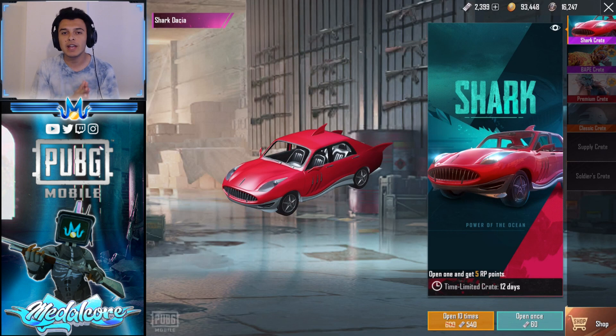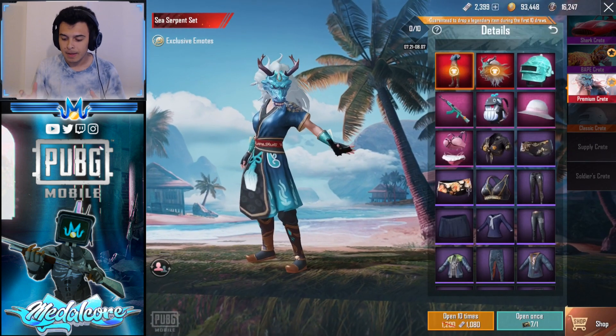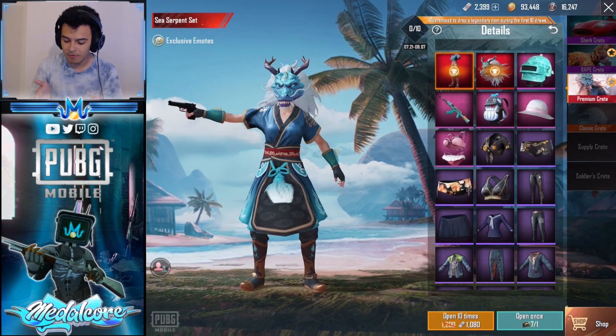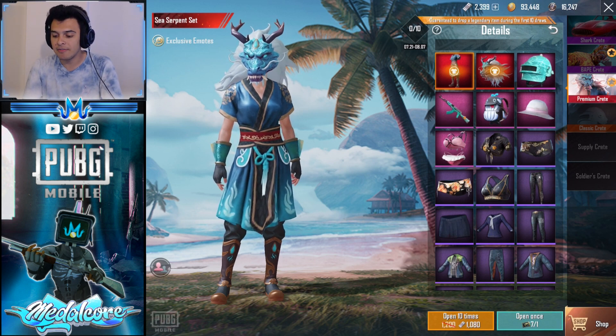If you guys didn't know, the Korean-Japanese version of the game has so many crates you can open. But normally, our version has around three crates — the classic crate, the soldier crate, and the premium crate. But today there are so many crates, and we're going to open one time from each of these crates, as well as other crates that aren't just in the crate shop but also the shop itself.